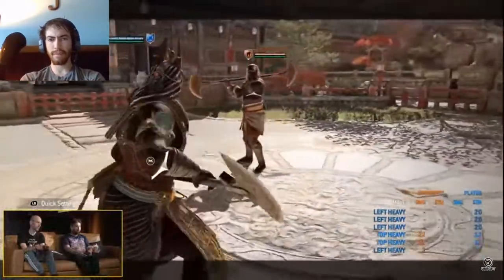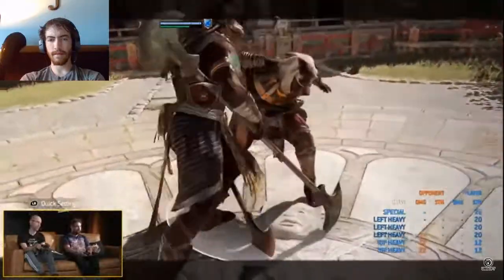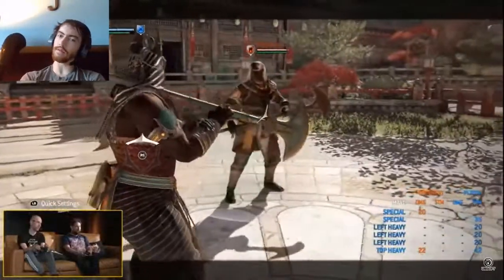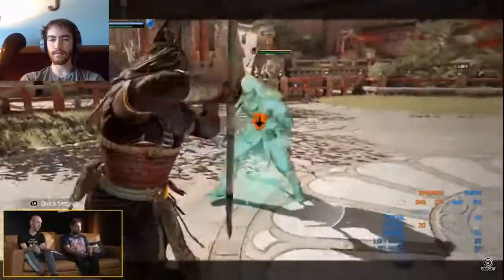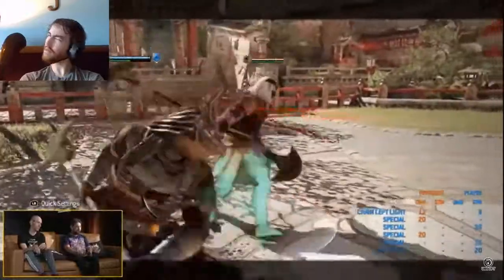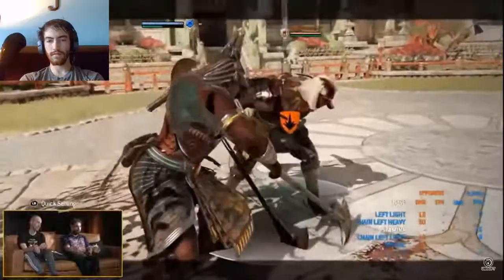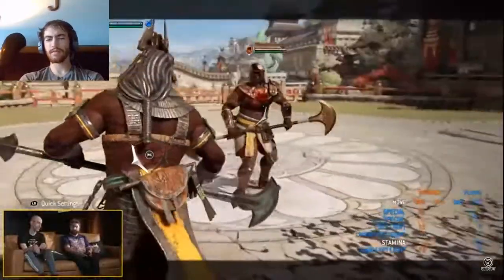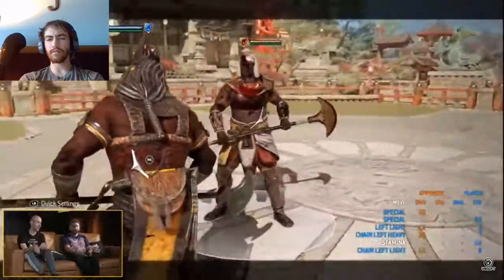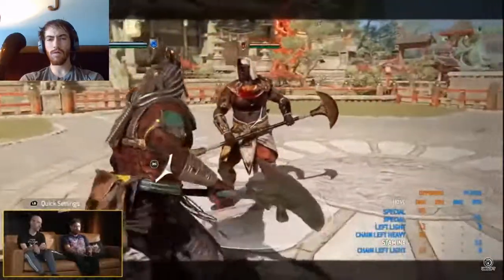We have the big payoff bind move, which is the dodge forward guard break — kind of like a Demon's Embrace. It deals immediate damage and chains into your chain lights and chain heavies. You can even perform it after any light in chain, so you can target swap and hit someone in a group fight. You'll understand why we're doing this when we get into the Axe mode.